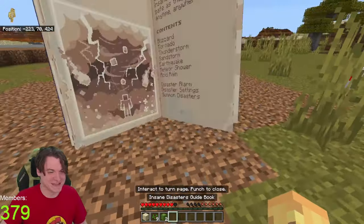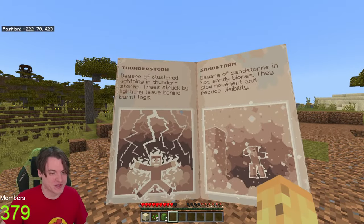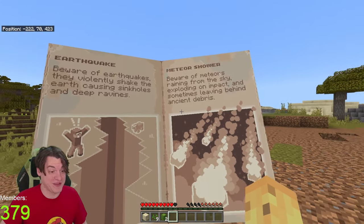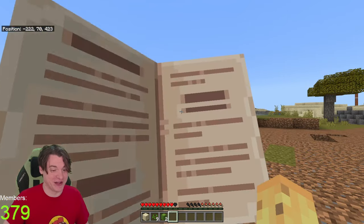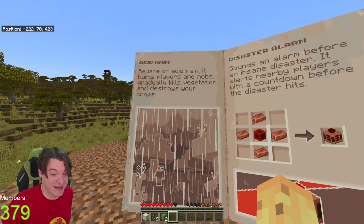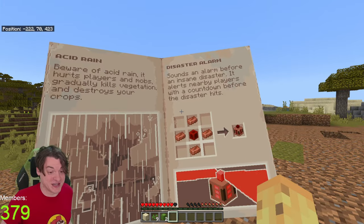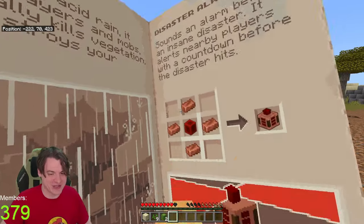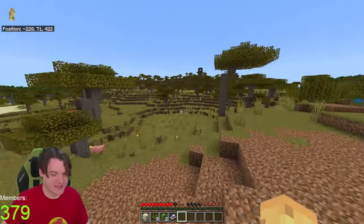Insane disasters - let's read the rest. As well as the tornado, we've got the thunderstorm, the sandstorm, the earthquake. Meteor shower sounds like a lot of fun, and then we've got acid rain - that doesn't happen in real life. A disaster alarm sounds an alarm before the disaster and allows nearby players a countdown. That sounds really cool actually. Oh, so there's probably more to the book - we'll read through it in a second.